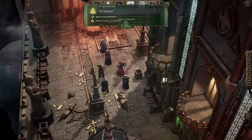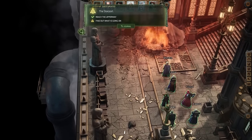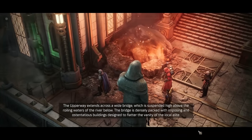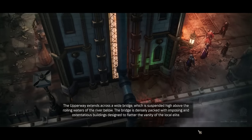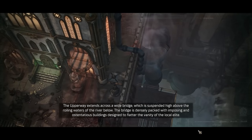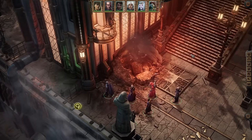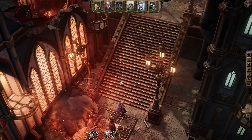Alright, let's see what we've got here. We need to reach the Upper Way and find out what's going on. The Upper Way extends across a wide bridge suspended high above the roiling waters of the river below — the bridge is densely packed with imposing, ostentatious buildings designed to appeal to the local elite. This mansion must have been damaged by an explosion or a large shell; you can still see some of its former luxury within.